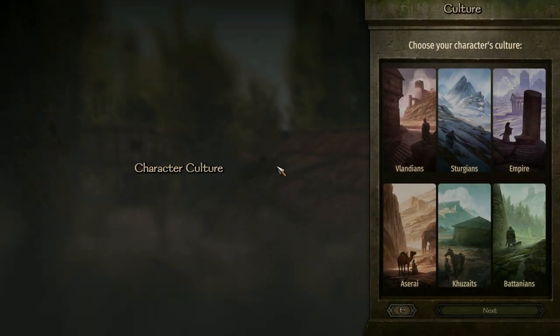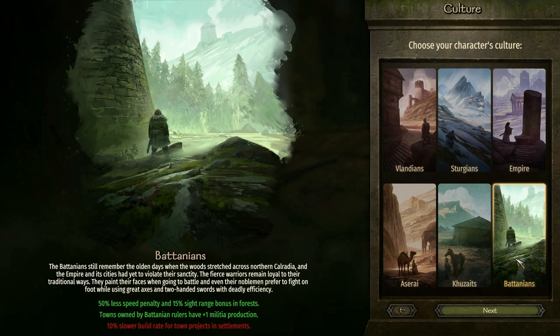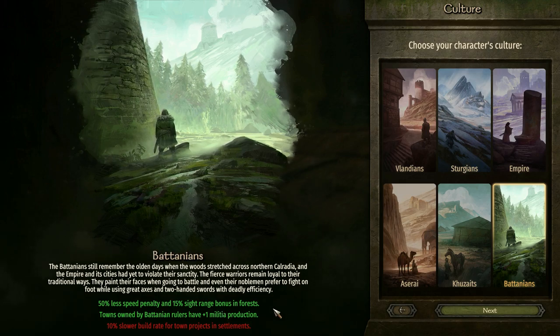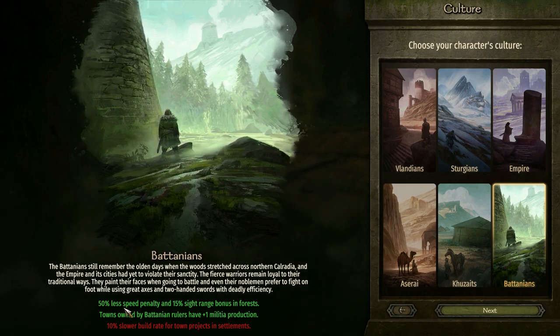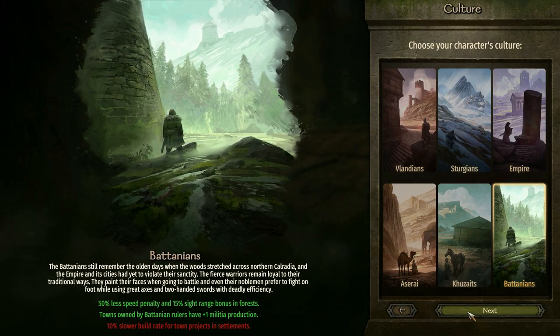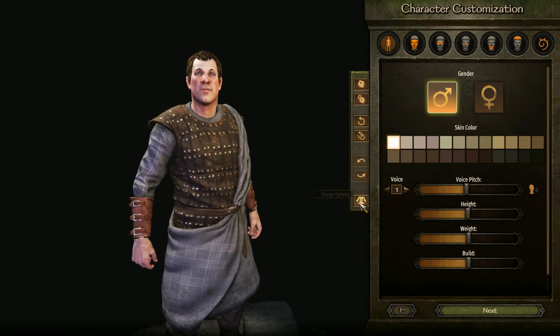I hit escape to get out of that. I'm gonna do Botanians - I like the extra sight range in forests and less speed penalty. Speed is one of the things I focus on. I close on the guy clicking this.